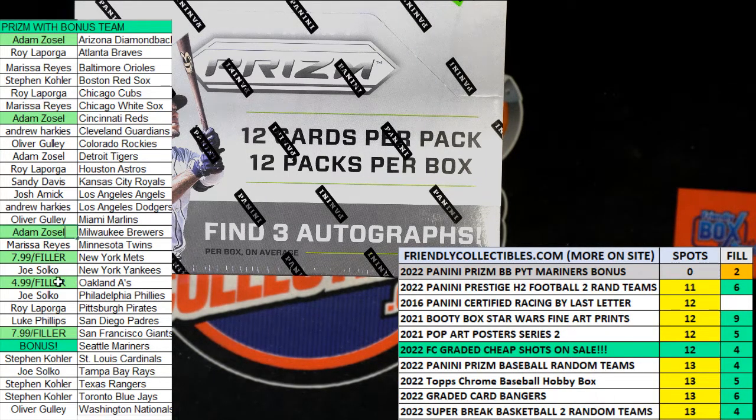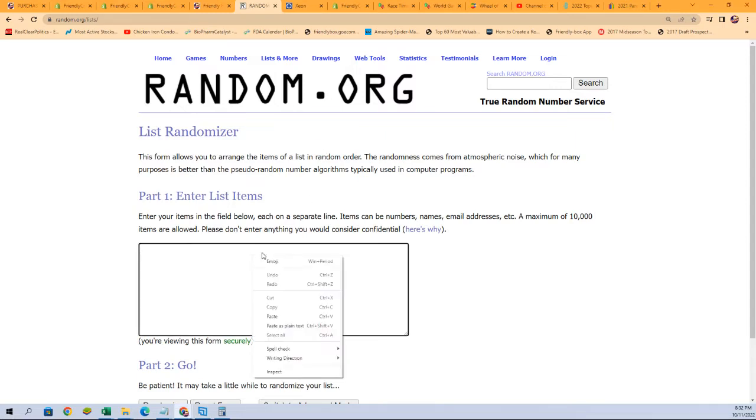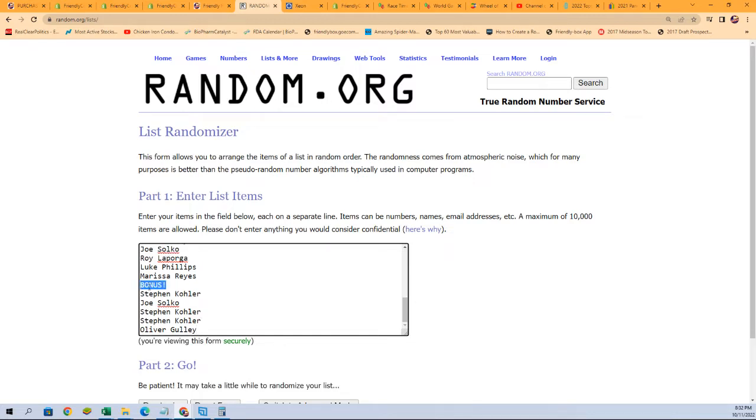Big race winners, let's do it. We're also going to have a new pick-your-team box break that appears up there. Immediately found the box break.